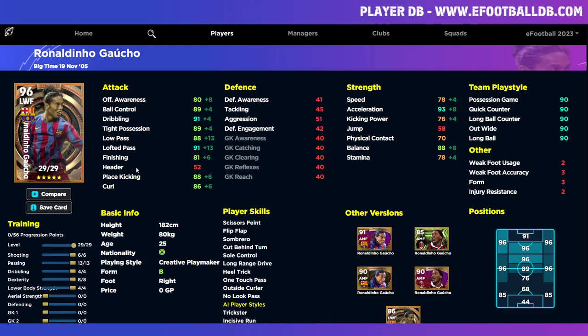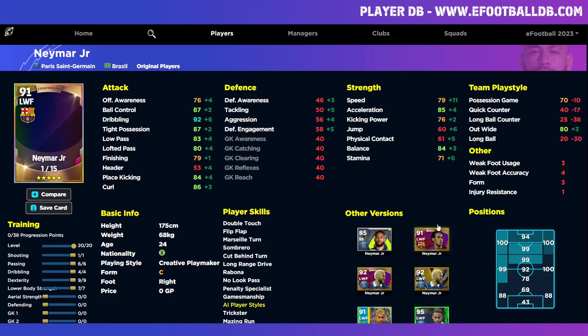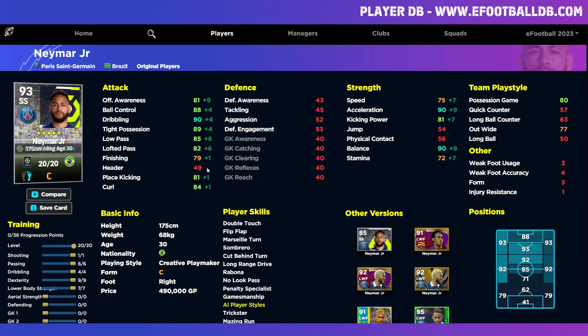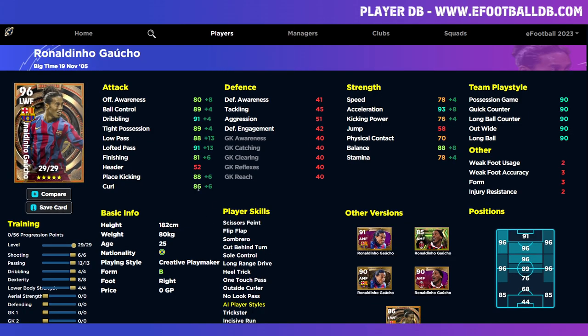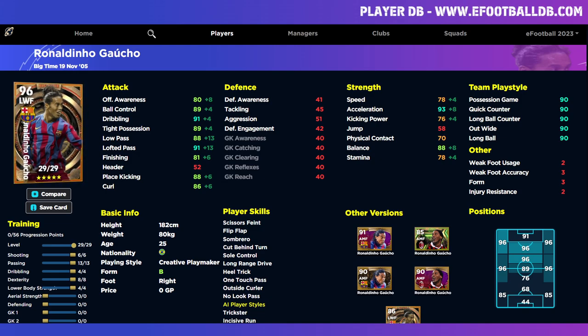Our alternative to Ronaldinho is actually Neymar Jr. There have been multiple versions of Neymar and the standard version stacks up very well to Ronaldinho. He's listed as SS but you'll need to check his team play style — if you don't play possession game or out wide, you'll need to train up some of his team play style, which costs training marks. He does have double touch, good dribbling, passing, acceleration, and balance. He's not going to be quite as good as Ronaldinho in that pocket, but it's a very similar card. He does cost 500,000 coins, which is a trade-off to consider.